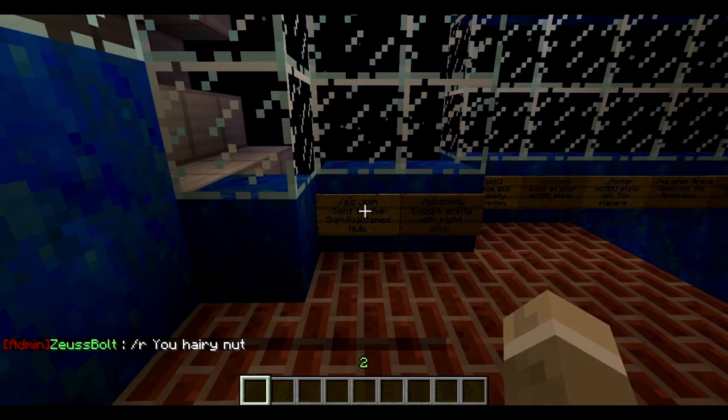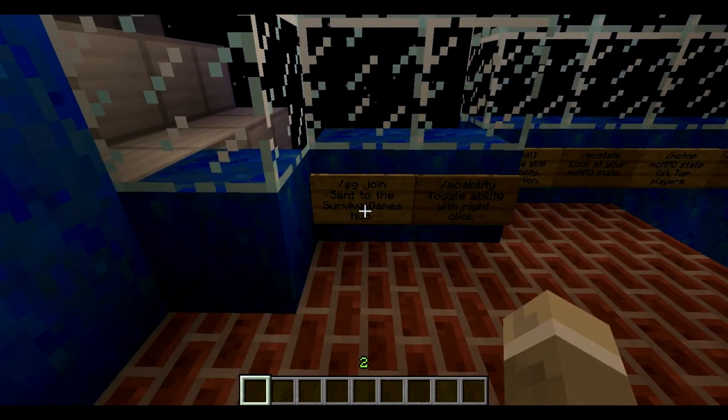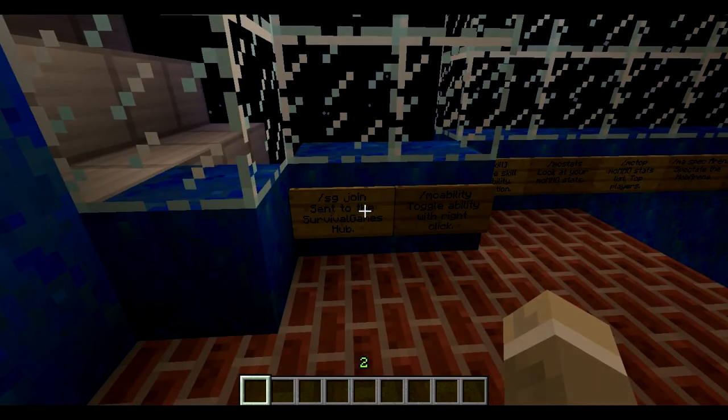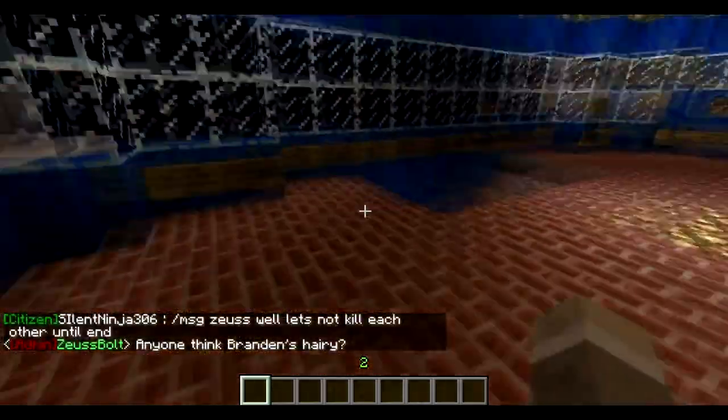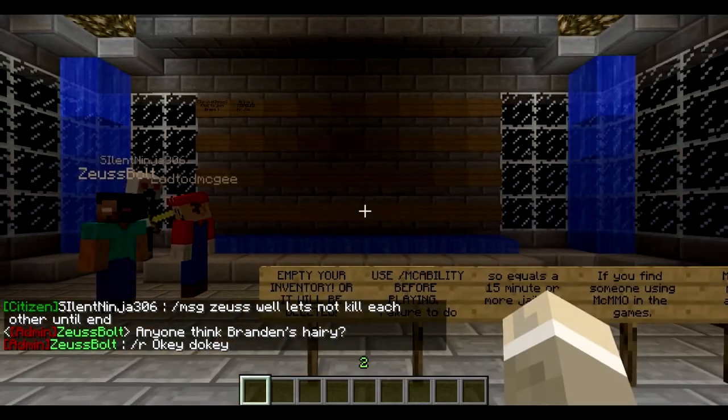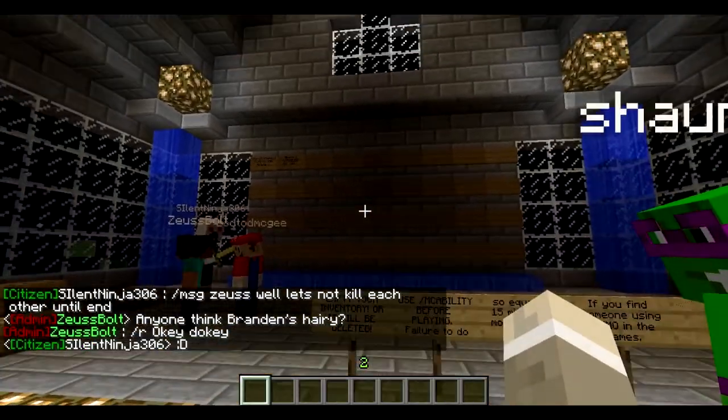To get to the world, the command is right here. It's slash sg space join. You are sent to the survival games hub. If you don't remember the command, you can just go to the spawn and walk down the stairs and it is right there. Just going to do slash sg join, and boom, you are sent to the other world with the survival games hub.